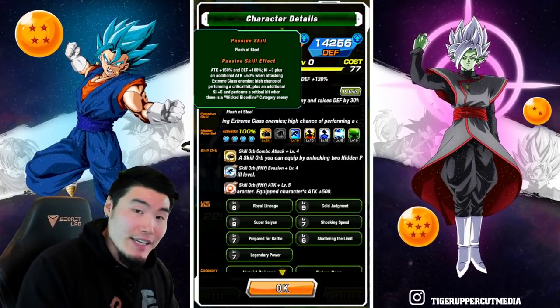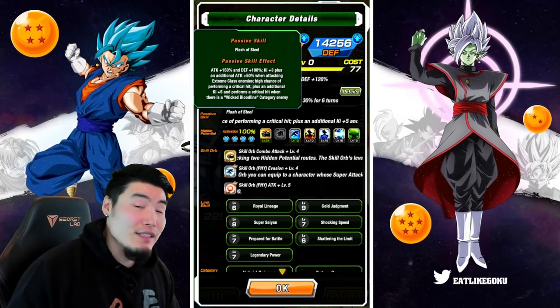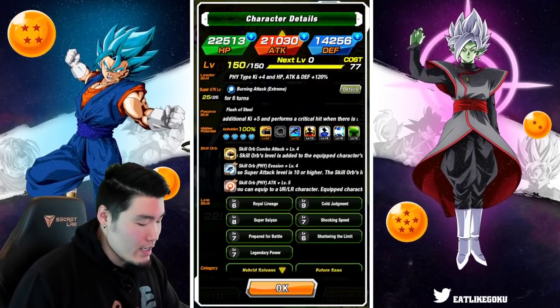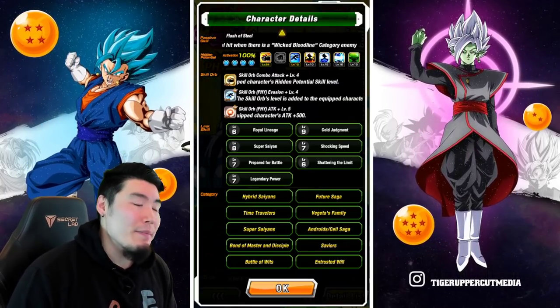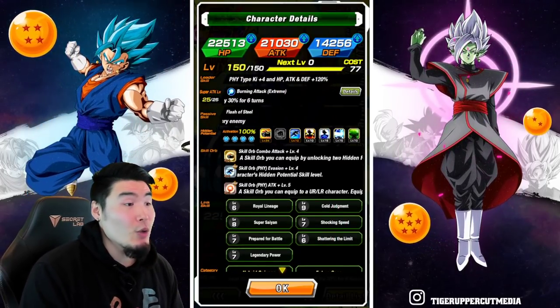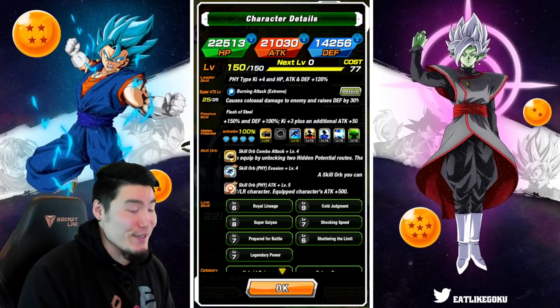He's getting guaranteed crits against all Wicked Bloodline characters like Frieza, Cooler, King Cold, and so on and so forth. His links are not quite maxed out but somewhat close, and he has a level 5 attack skill orb, level 4 dodge, and level 4 additional as well.